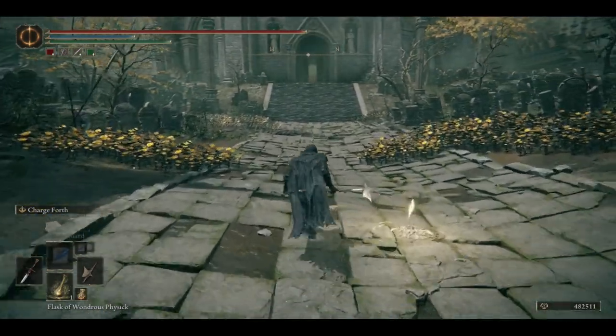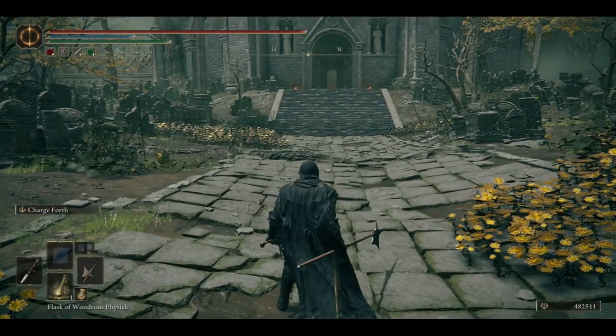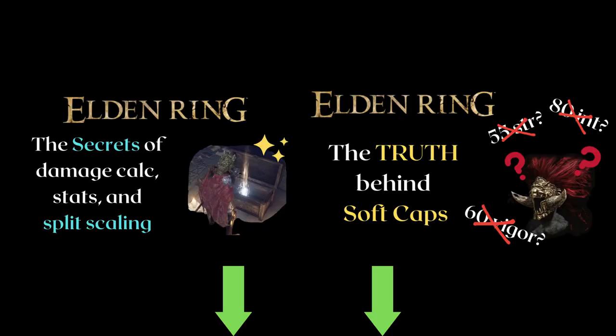The discussion for thrusting swords will be split into unique and regular thrusting swords. The regular thrusting swords will be split up into sections because of the similarities the infusions share. If you want more background information on the optimization done in this video, my defense calculations and softcaps guide are linked in the description. I also have a Discord server with plenty of compiled information and channels to help answer questions — you can also just come and hang out.